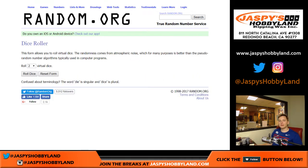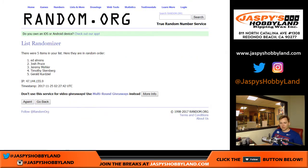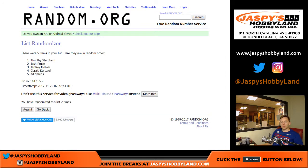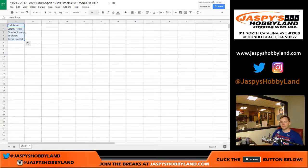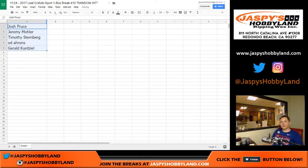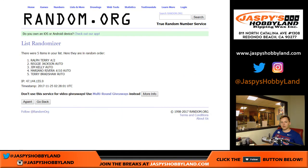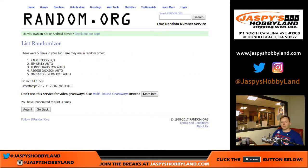Alright, let's go ahead and randomize. Good luck, everyone. We're going to randomize the hits and the names after seven times. One, two, three, four, five, six, and seven. We got Josh down to Gerald right there. Now for the list of hits seven times. One, two, three, four, five, six, and seven.